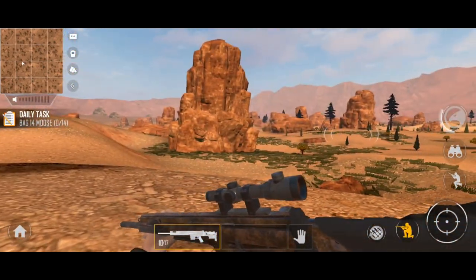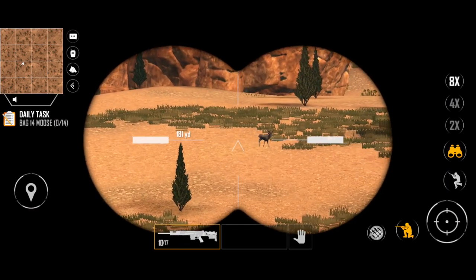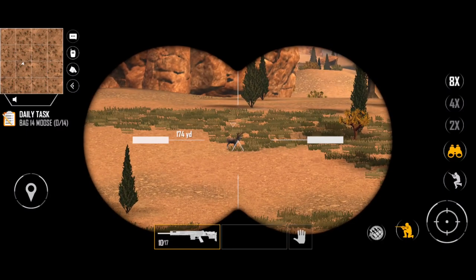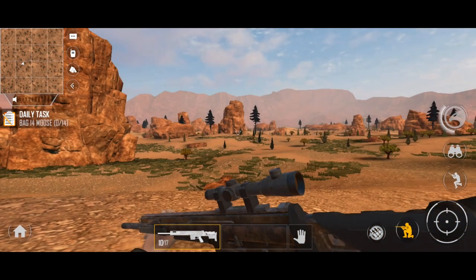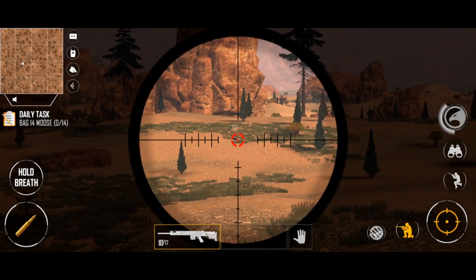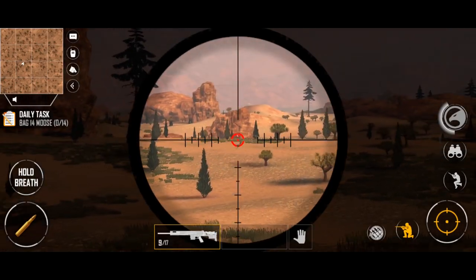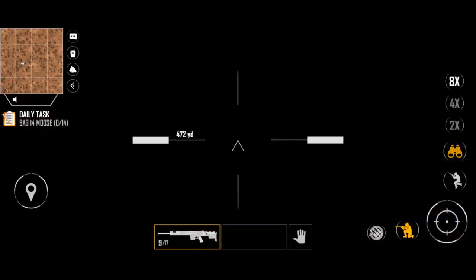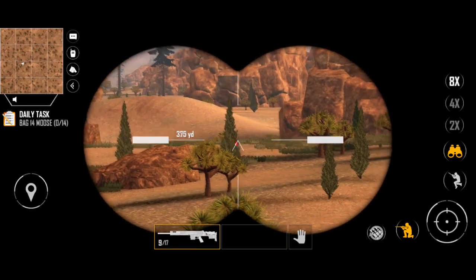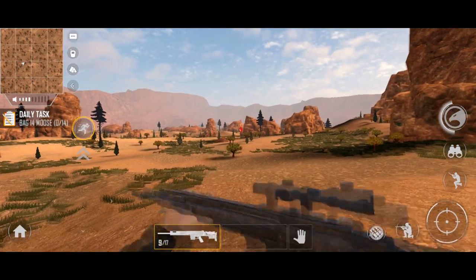We got some sounds coming in this direction. There's something down there — let's get up our binos here. Oh, that looks like a pretty nice little buck there, 178 yards. Should we test our luck here? Got him! Where is he going? He's leaving us a blood trail but he's running further than what I would like. Let's go get that guy.